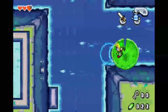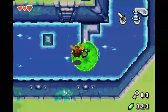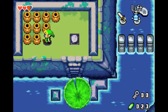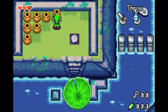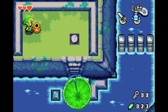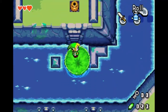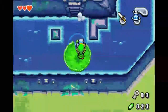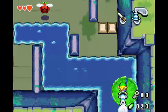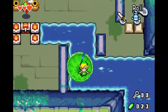There should be some collectibles in here as well. Over here you have a bunch of pots, and what you want to do is leave this one here just so you can push it onto the switch - like so. And we continue. We're back in this room - nice! Now we can get the key or whatever is in that chest there.